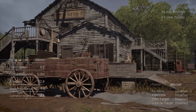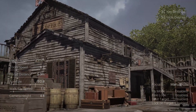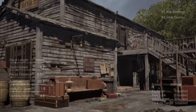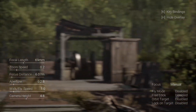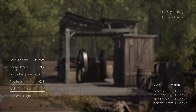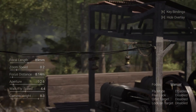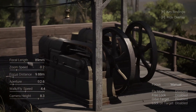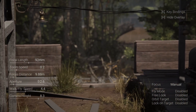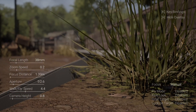Last but certainly not least, we have the Cinecam by Pulsar Bytes, which boasts features such as walk/fly mode, movement speed control, automatic walk/fly, focal length control, zoom speed control, automatic zoom in and out, aperture control, focus distance control, different focus modes, camera height control, orbit mode, lock-on target mode, free look mode, and customizable key bindings.